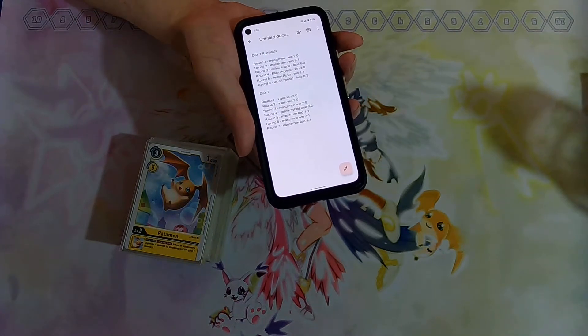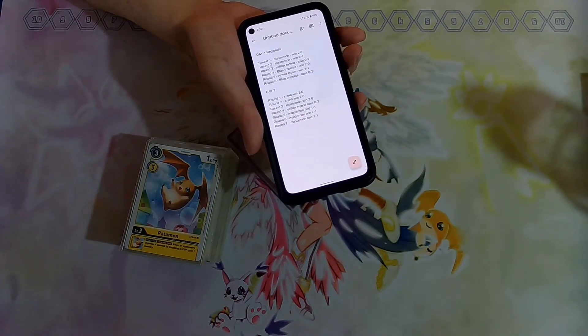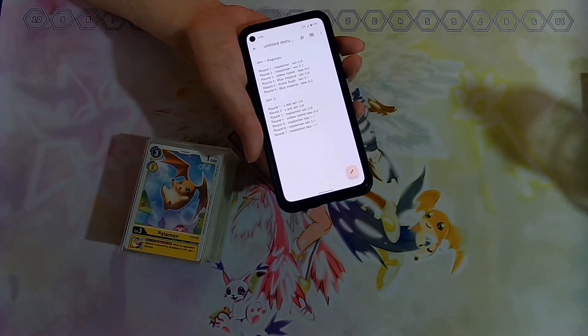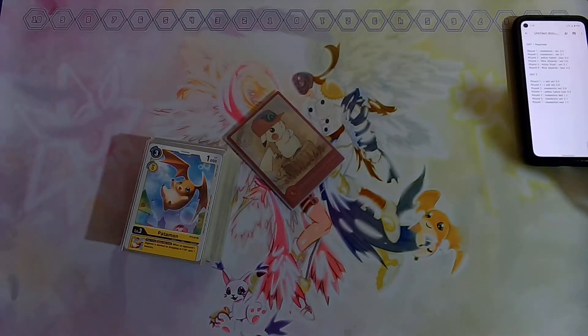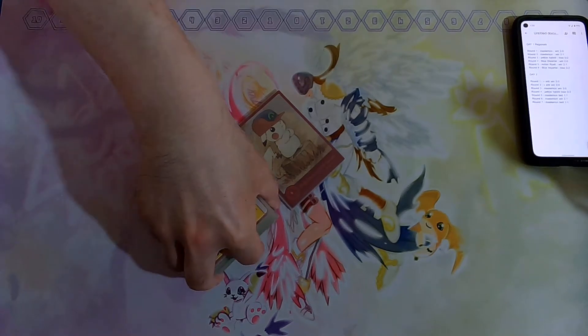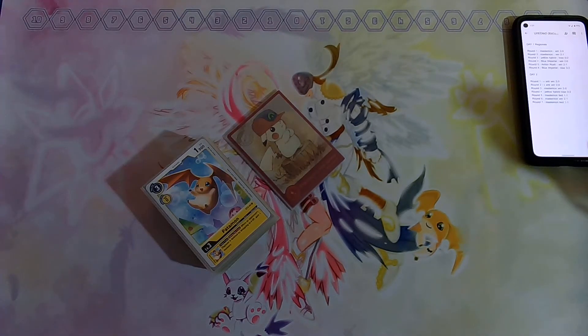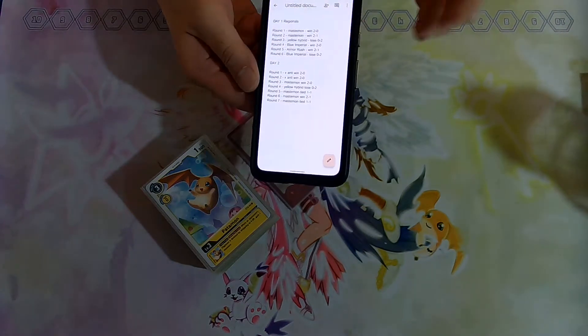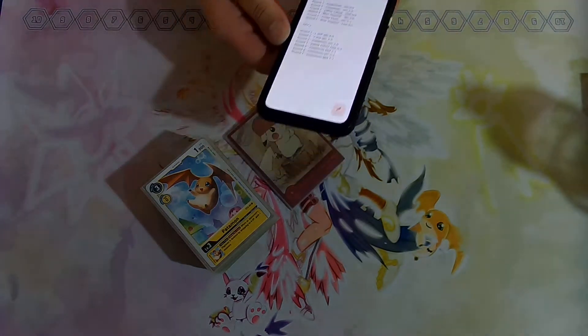I went overtime for all the rounds afterwards because I fought Mastemon three times in a row after that — it was nuts. I won all of them though. The Mastemon matchup is crazy. I very underestimated that deck. I'll probably build it since I've basically become a Yellow player. The matchups are really good but hitting overtime is very annoying — that was the one thing I didn't like about playing the deck. But that's just the nature of the matchups and the time limit.